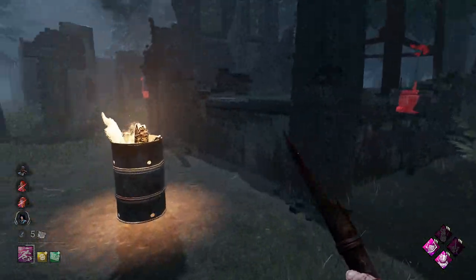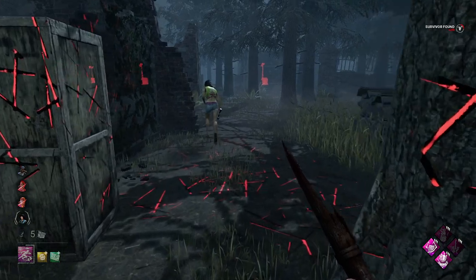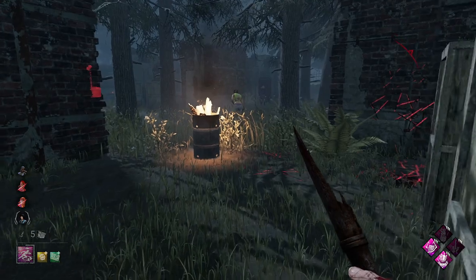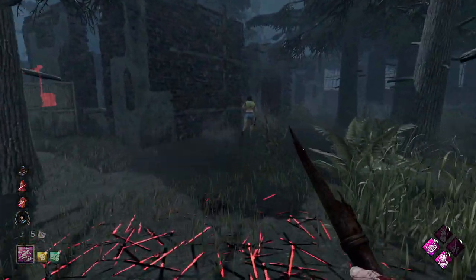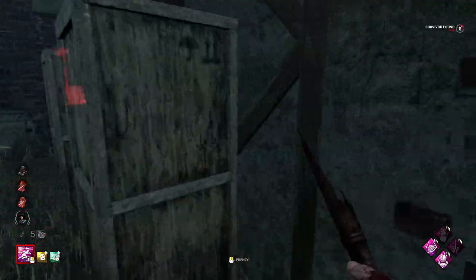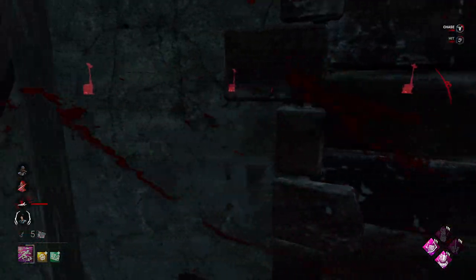Except we're going this way - okay, that confused her enough I think. I think we might have her here. She has a T/L wall to work with, let's see how well she plays this. She's going to hold forward - smart. Okay, we got her here unless she's got Dead Hard. No Dead Hard - we'll keep that in mind.